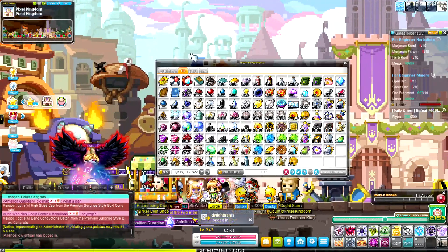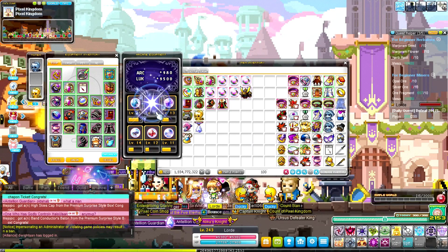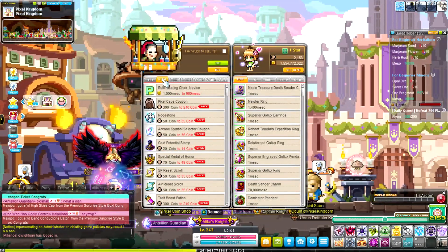What is up guys, welcome to episode 72. Real quick, going to start off by leveling up our Arcane Symbol Choo Choo Island to level 18 — two more levels to go. Now to the main point of this video.